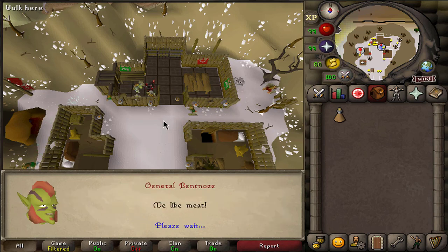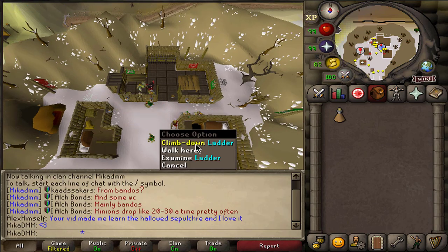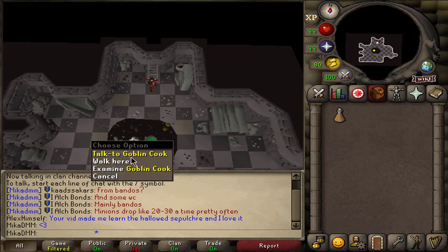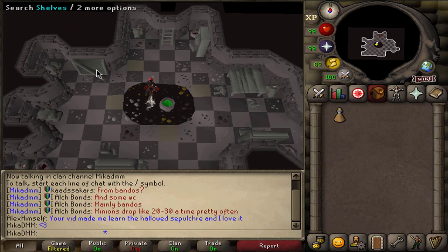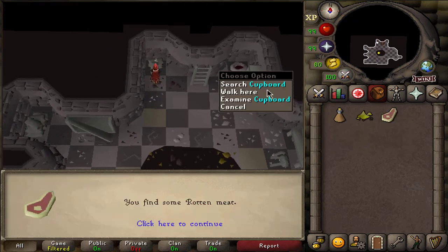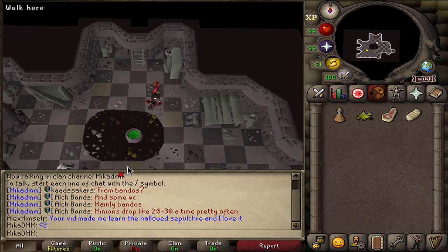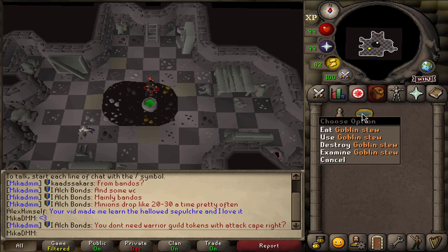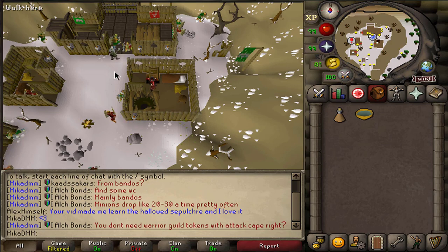Now we're going to have to do three small tasks — consider it like a very short errand type thing. Say goodbye to the Generals and climb down the ladder just a little bit south of where we originally were. Over here you're going to see Goblin Cook. Speak to him, select option 1, hold spacebar, then search the shelves to find Maldi Sawdust, search the sacks to find a meat, and search the cupboard to find the bread. Then inspect the cauldron, put everything in, and you'll get a Goblin Stew out of it.